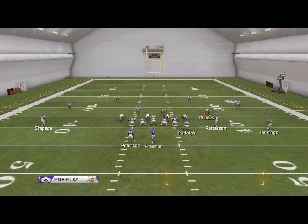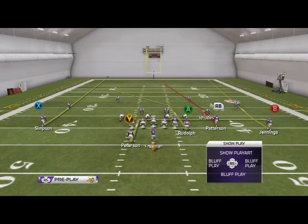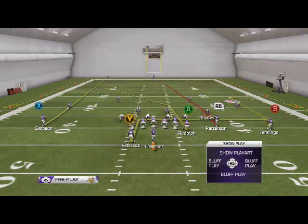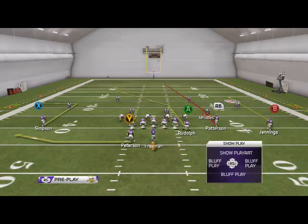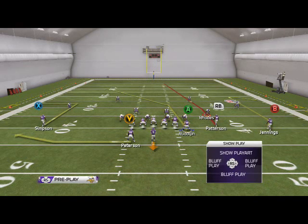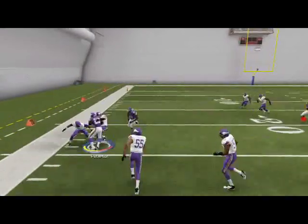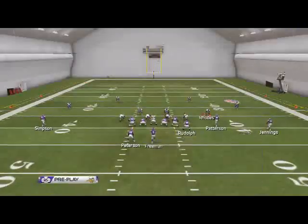Lastly I want to look at Four Verticals. Out of this it's going to really beat zone. We'll make a couple of adjustments just in case they're in man — we'll put Jennings on a comeback route, work a curl flat concept to the left side between Peterson and Simpson, and keep the other two routes stock. The first read is if they aren't covering the flats, hit Peterson. There's no reason not to give the ball to the best running back in the game right now.